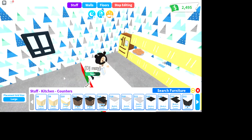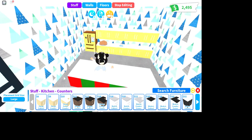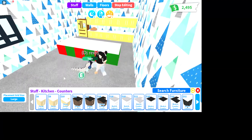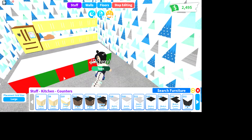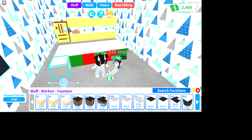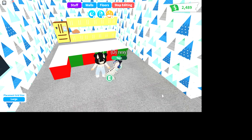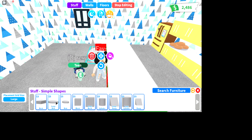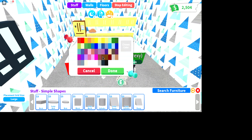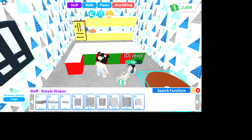If I put more counters on this counter it's gonna look like a present — these are the things that hold the present so it won't open, and the green one is the wrapping. Right now it also looks like it was sliced like a cookie. I need the big one — the massive one. It fits, but I need to do another layer. I'm also gonna color it now so I don't have to do it later.